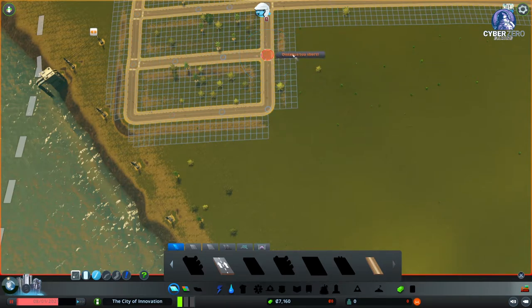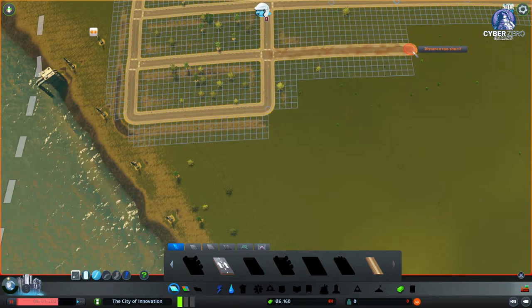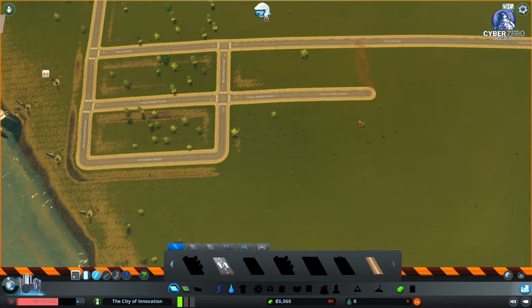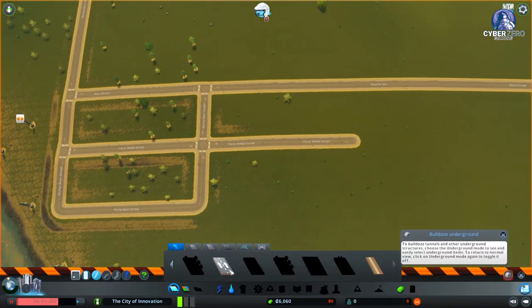Still looking good on cash — let's take that road over to about a thousand dollars. Something went wrong there with the road — it may be the road curve or the ground curve — but we need to fix that.